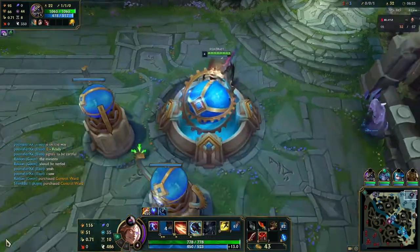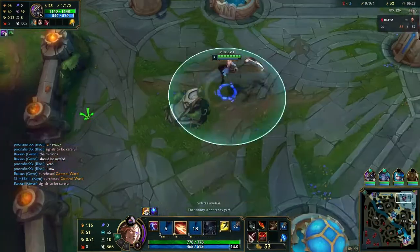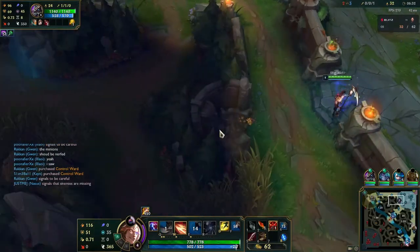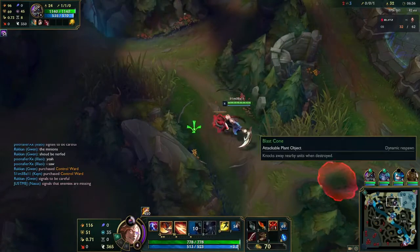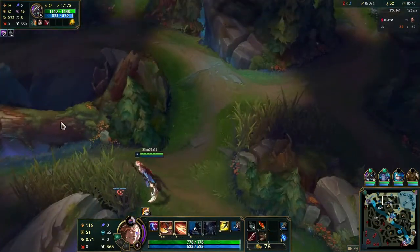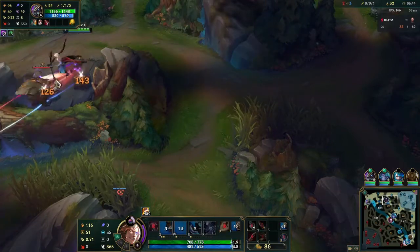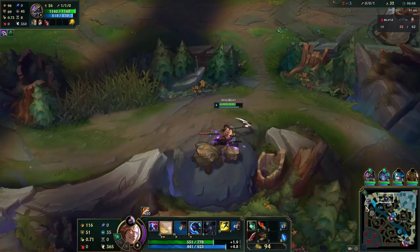I've got my bottom jungle cleared, I've got Vex pushed a little bit back in lane, I've got my top jungle up. I need to clear my top jungle and see if I can help Vex or see what happens with Nasus considering Kled is gone. This is a bit of a dealer's choice on which one I want to gank - top or mid. I know that top is going to help get me red and mid is not, so my answer is pretty clear. I'm going to gank top if the opportunity arises.